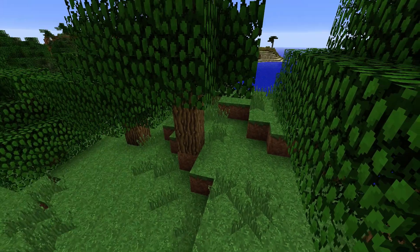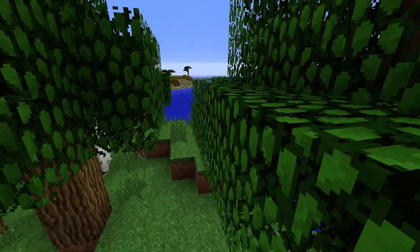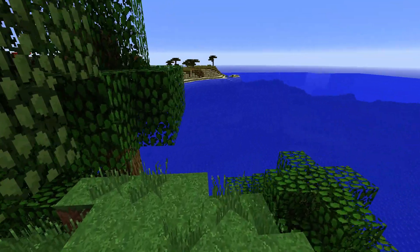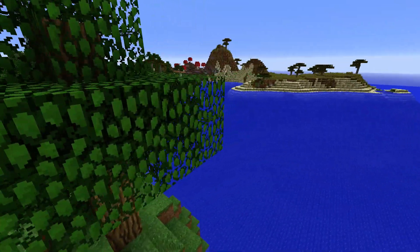As you can see, we are spawning in a forest here. Over there we can already see a bit of savannah and a lot of ocean. But that's not the special thing — the special thing you can see over there.